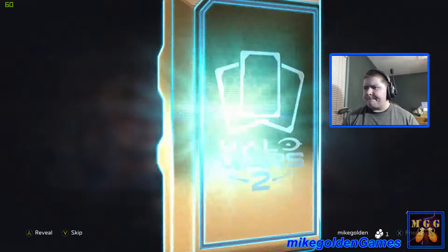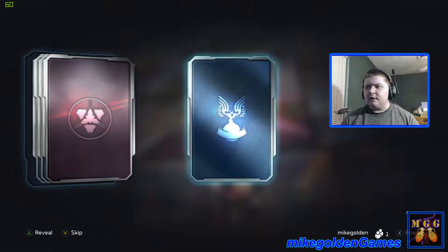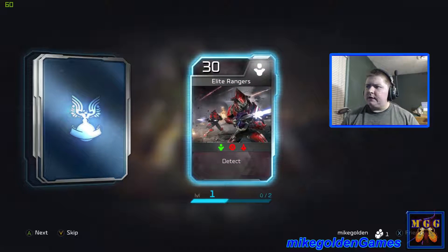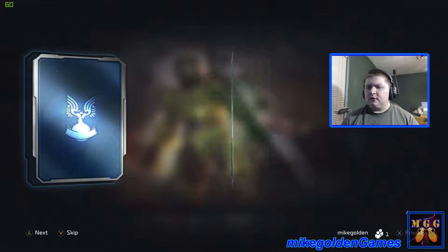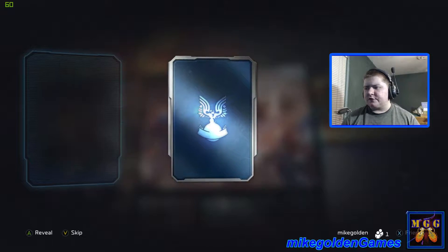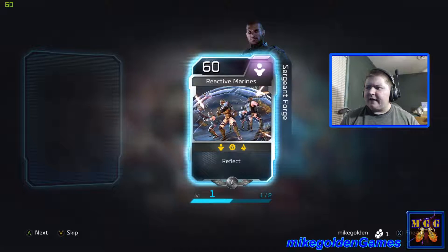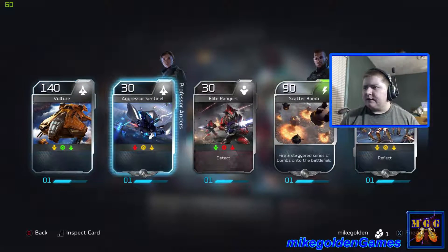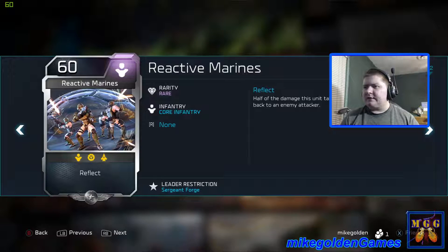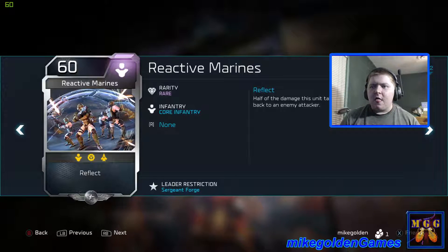Let's open up the next card pack. A Vulture — that thing absolutely destroys. Aggressor Sentinel for Professor Anders, Elite Rangers — pretty good — a Scatter Bomb for Sergeant Forge: fire a staggered series of bombs onto the battlefield. And Reactive Marines for Sergeant Forge — looks like they have a bubble shield. The Scatter Bomb is uncommon and the Reactive Marines is rare: half the damage this unit takes is automatically dealt back to the enemy attacker. That's badass.